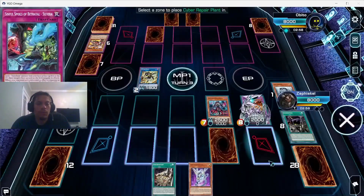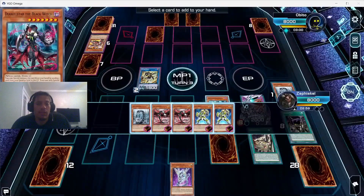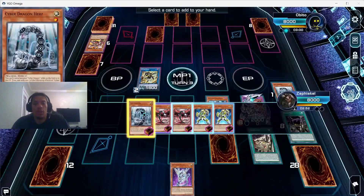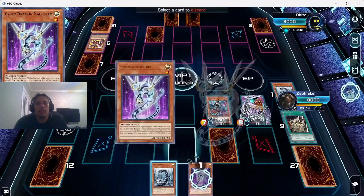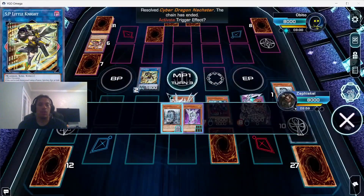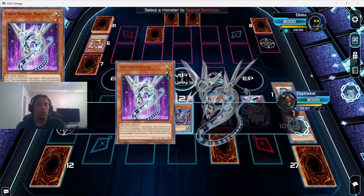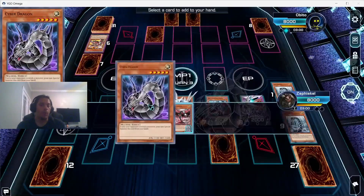I decided to keep pushing the advantage — he's got two cards in hand and hasn't been stopping any of my monster effects. We use Repair Plant to search Hertz which gets us another monster. We use Naxteer, ditch the Hertz to summon Naxteer, and since Naxteer's effect only locks us into machines after we use it, we could keep playing all our cards without getting interrupted at all.